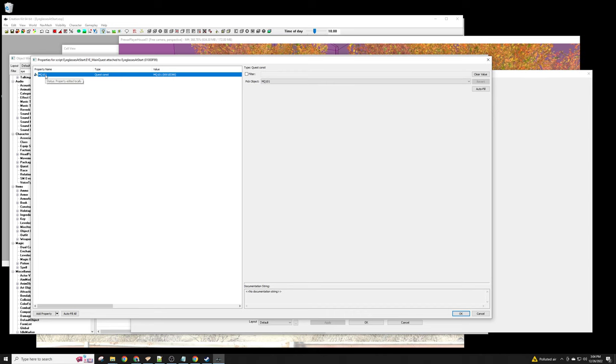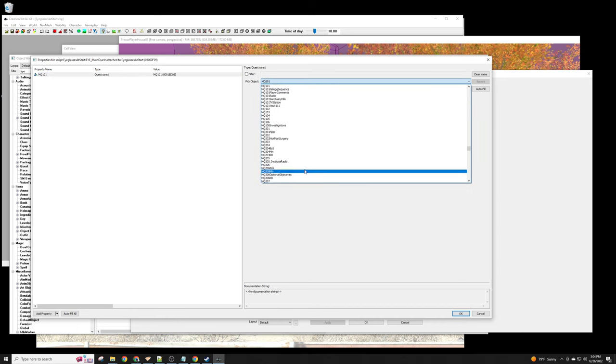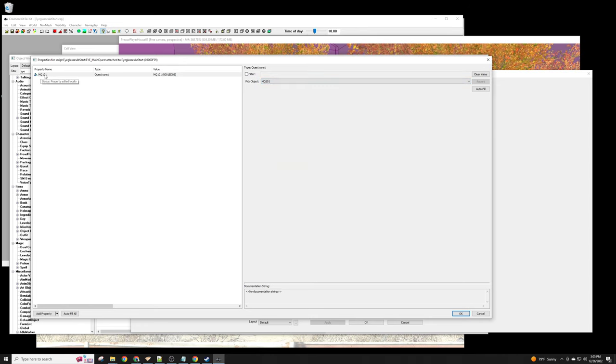If you name the property something different, it might not be able to find the quest automatically and you'd have to pick from the list manually. But naming it exactly the same as the quest ID is convenient because it can automatically link up to that object. This properties list is essentially a list of things that point to other objects in the game — or to variables, which store values like numbers or true/false.